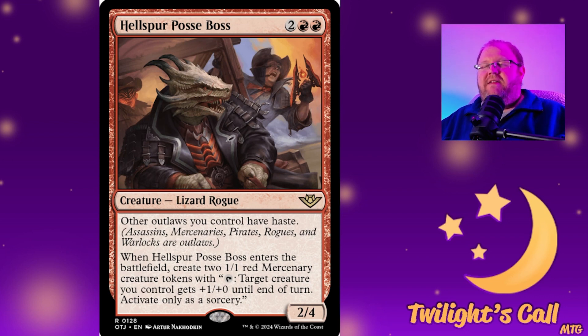Then we have Hellspur Posse Boss for two red red — a 2/4 lizard rogue. Other outlaws you control have haste. When it enters the battlefield, create two 1/1 mercenary tokens. So on the turn it comes in you get the mercenaries which can tap to pump something, and you can use those two to pump it into a 4/4 essentially. If you're playing an outlaw deck this works great; otherwise it's probably not a very good card.